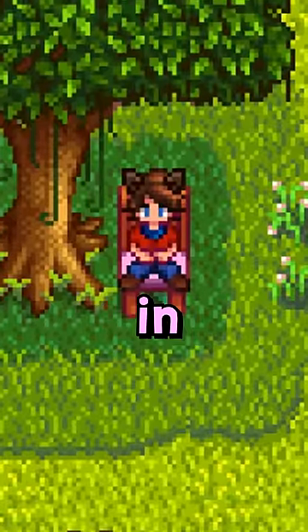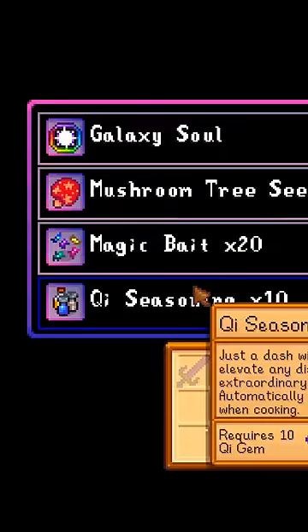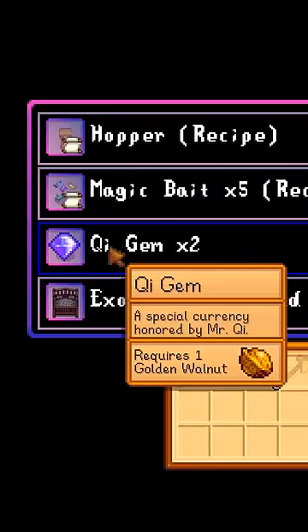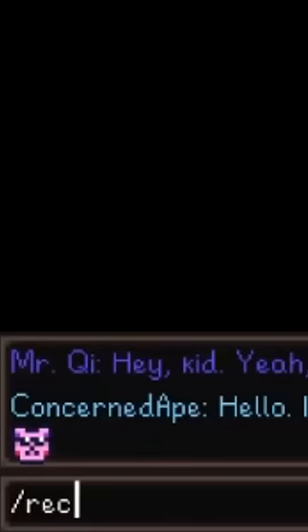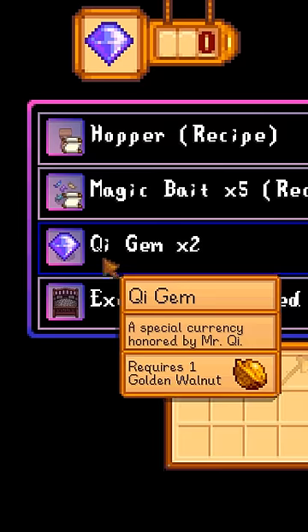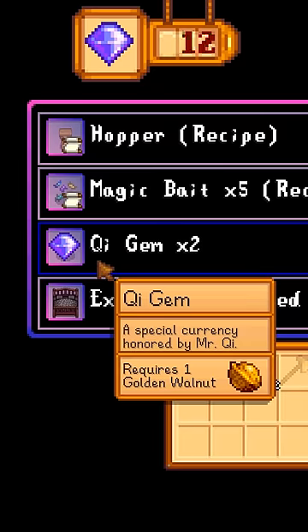Here's some exploits that are still in Stardew Valley. If you've collected more than 116 golden walnuts and used whatever you have to buy key gems, if you use the command slash recount nuts, you'll get more golden walnuts, allowing you to trade them for as many key gems as you want.